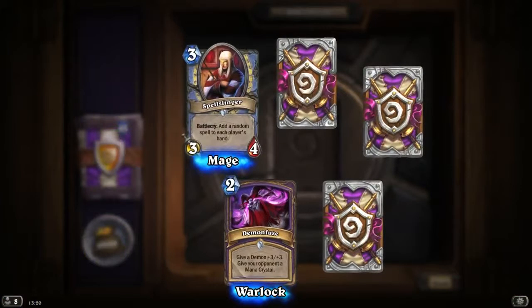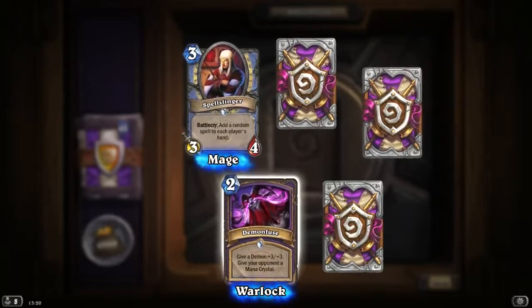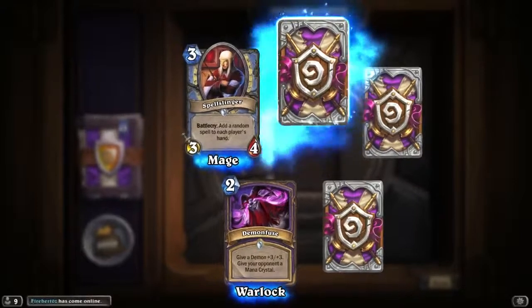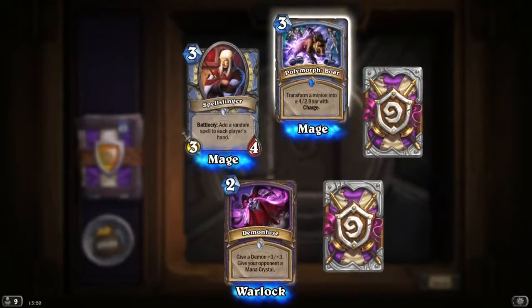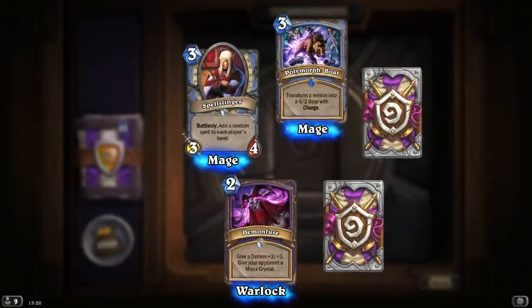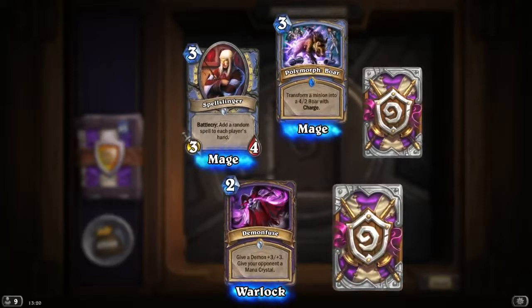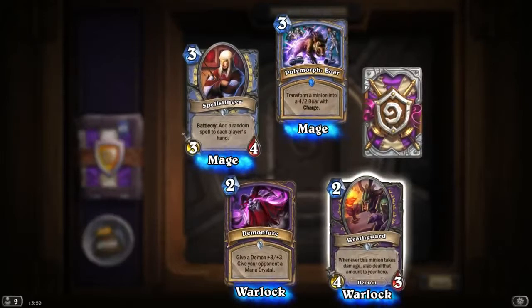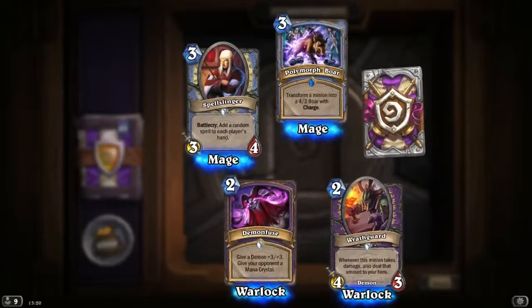Demon Fuse: give a demon plus 3/plus 3 and give your opponent a mana crystal. It's an okay card — you could actually potentially win with plus 3/plus 3 if it doesn't get removed. Polymorph: Boar — transform a minion into a 4/2 Boar with Charge. You could drop a card, charge with it, then polymorph it into another 4/2 Charge. Sounds amazing. Rod Guard: whenever this minion takes damage, deal that amount to your hero as well.